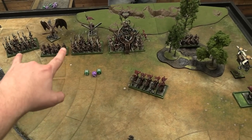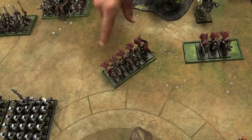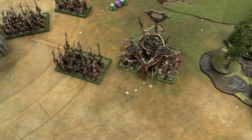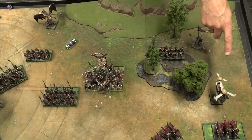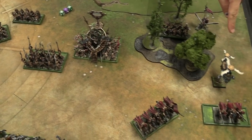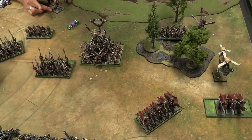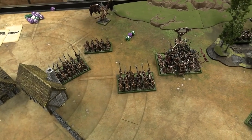Dark Elf movement: the remaining infantry repositions. The main attack forces press up while shooters stay back. The flyers reposition trying to screen the Gyro Bomber. The best choice seems to be flying over and dropping a bomb somewhere in the middle, maybe a suicide run to hit the Sisters then die to the Manticore afterwards.